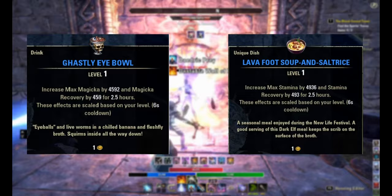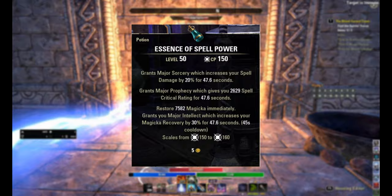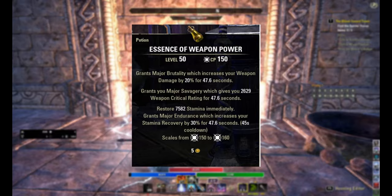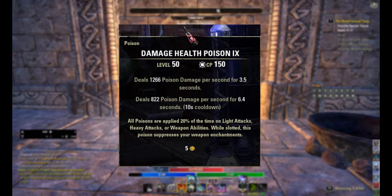Another thing you're going to need is potions. For Magicka DPS you're going to want Essence of Spell Power potions, which are made of Cornflower, Lady's Smock, and Water Hyacinth. If you're a Stamina DPS, you're going to want Essence of Weapon Power potions, which are made with Blessed Thistle, Dragonthorn, and Wormwood. A Stamina-based DPS would also want poisons — I recommend the Damage Health Poison made with Fleshfly Larva, Nightshade, and Nirnroot.